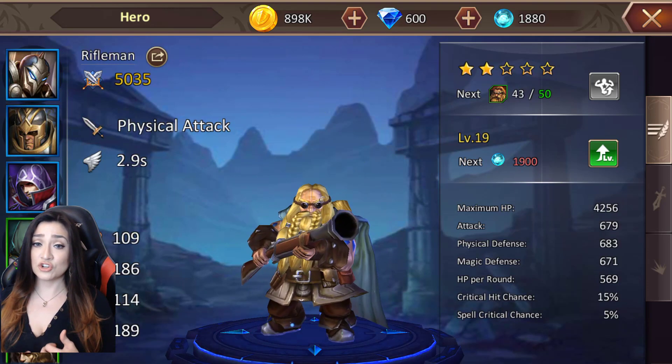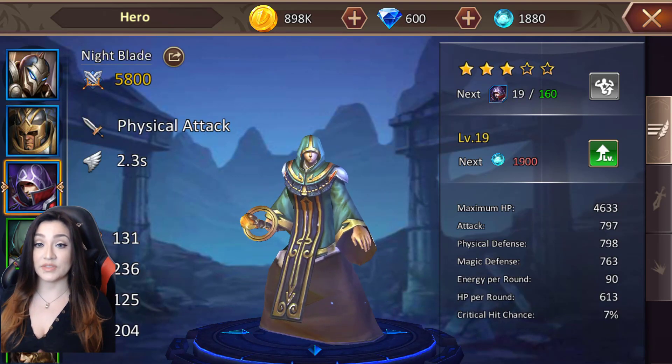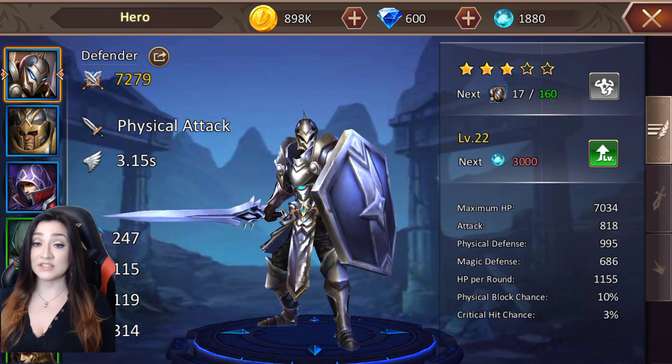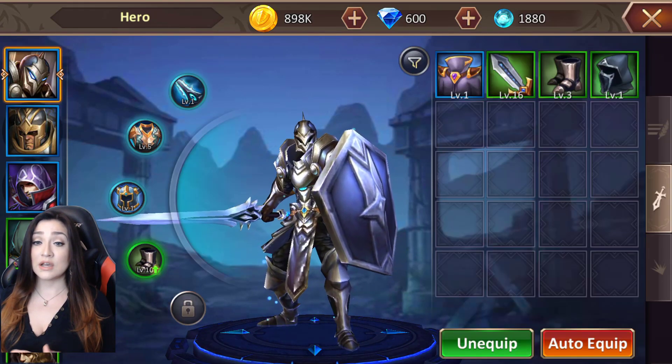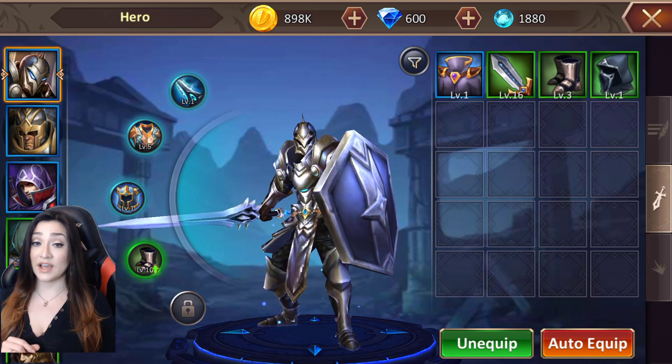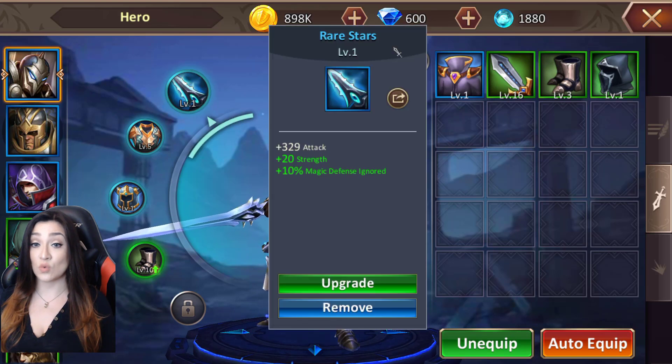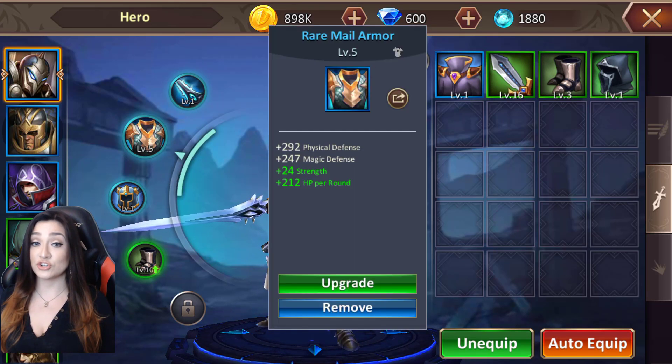In terms of tips as we're talking about heroes: first, make sure you are continuously leveling up your heroes. Second, make sure you are checking their gear continuously. As you're doing your various quests, you are going to get gear drops, and you want to make sure you're allocating the right gear to the right hero.